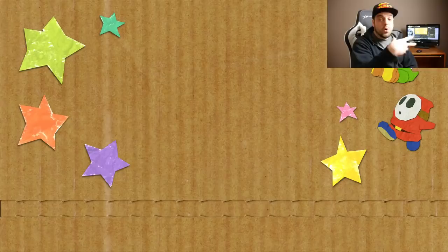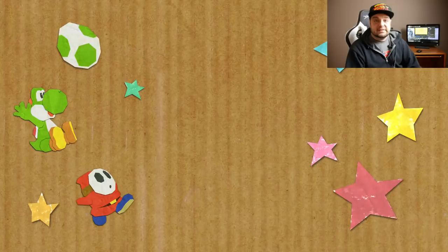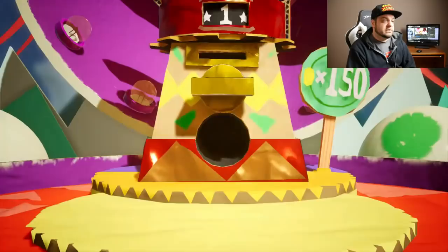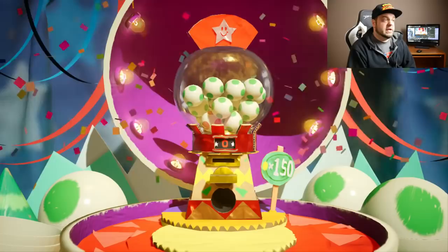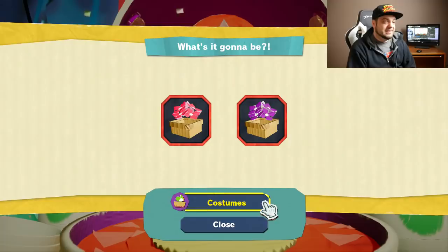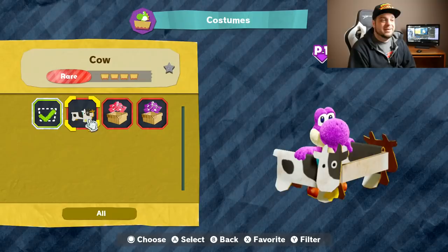I'll show you guys the little costumes here, and then we'll end this video. You basically put a set number of coins into this little slot machine. Let's do two — we'll get two costumes. We got two reds, and I believe reds are considered rare. So we got two rare costumes. We got a pink flower bed — that's very stylish — and a purple flower bed. You can put Yoshi into them. If you want to walk around in a little purple flower bed, be my guest. I got the cow one — I thought the cow looked kind of cool.